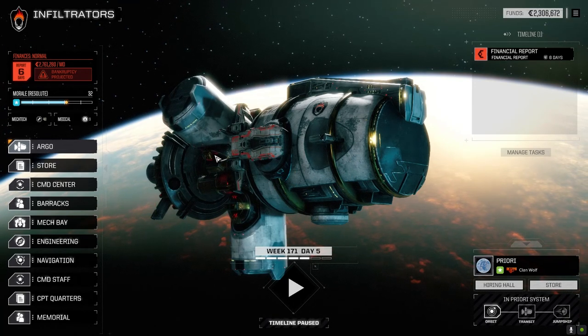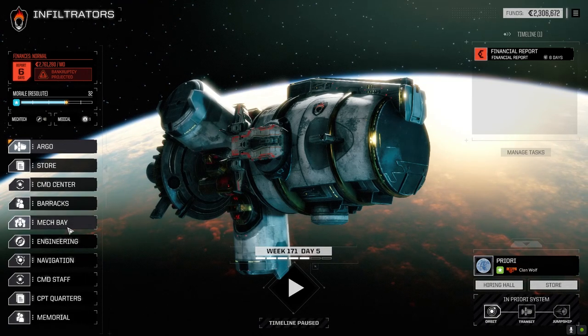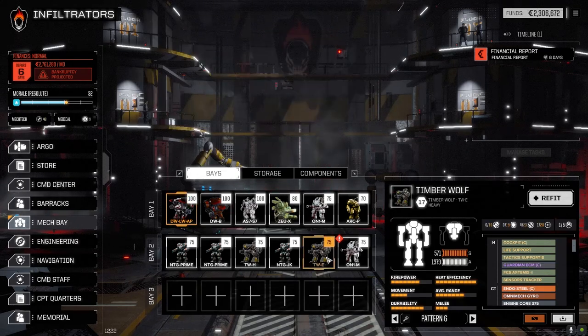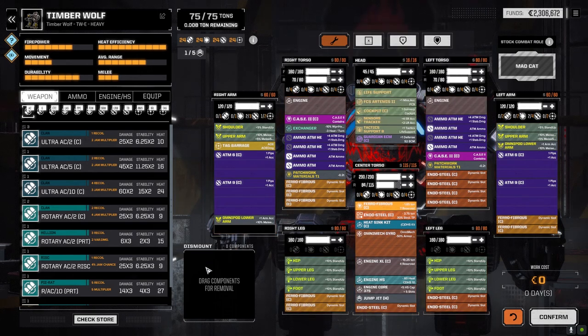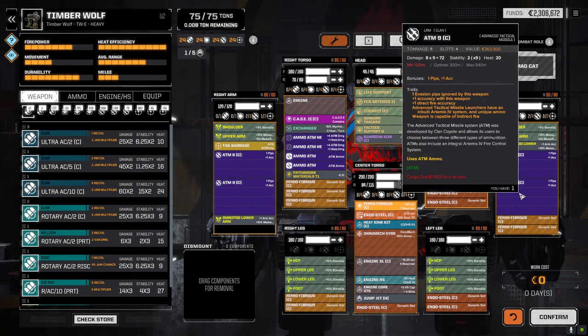Welcome back to another episode of Infiltration. Today we're going to take on a five skull mission, but first let's look at the mech bays. All the mechs are back and ready to go. Starting with the Timberwolf E - this guy is basically designed as a second-line mech, kind of a ripoff of Goofy's mech, except it's not carrying any lasers. It has a pair of ATM 9s, pair of ATM 6s, omni lower arms for hit bonuses, a TAG barrage, and plenty of ammo.